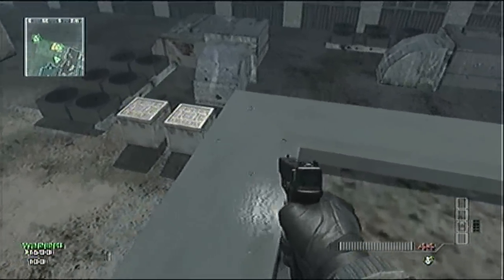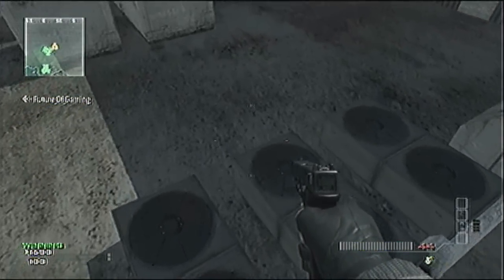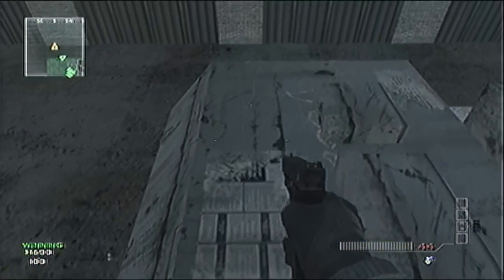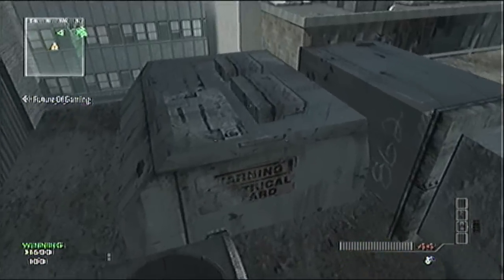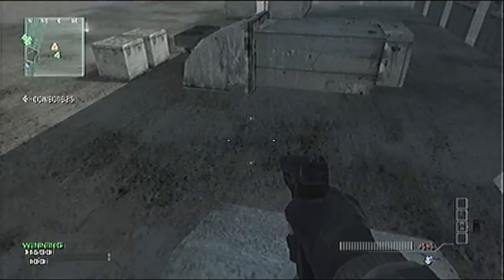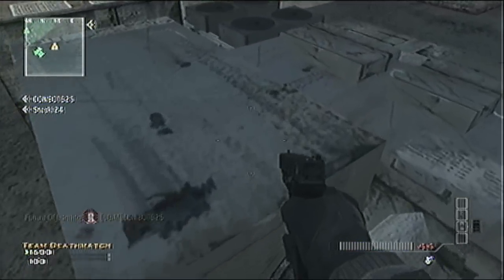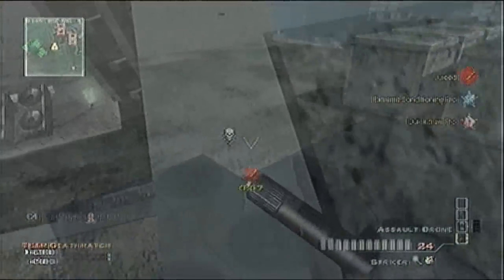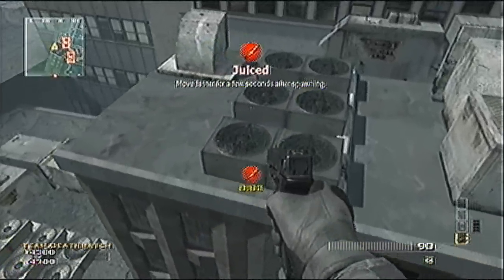And you can do a strafe on this one. This is a solid barrier as well. Strafe on this one — epic. Another solid barrier. And now here's a strafe that requires Juiced, and it's pretty cool. As you can see, I'm setting my ADS uber fast, doing my sick strafe.